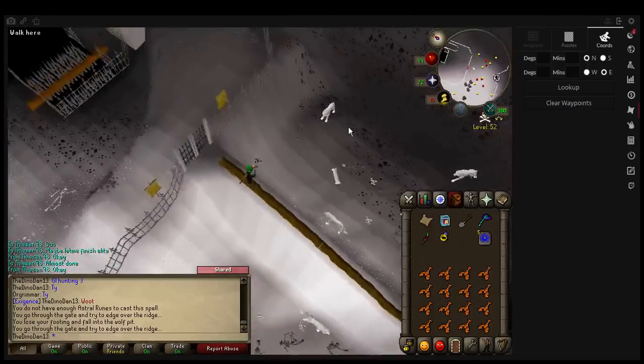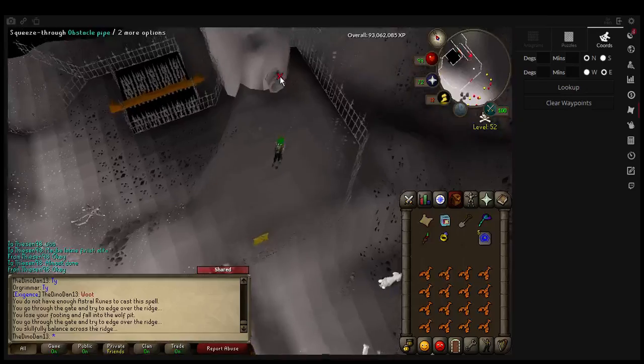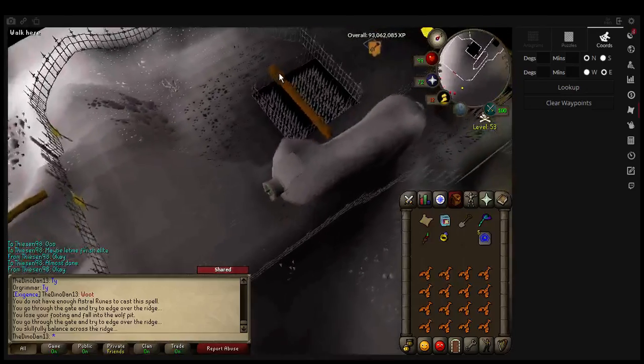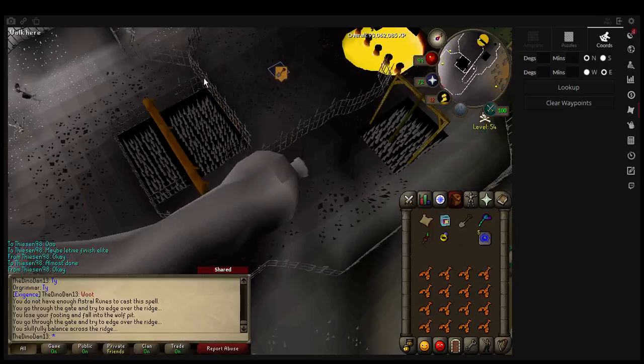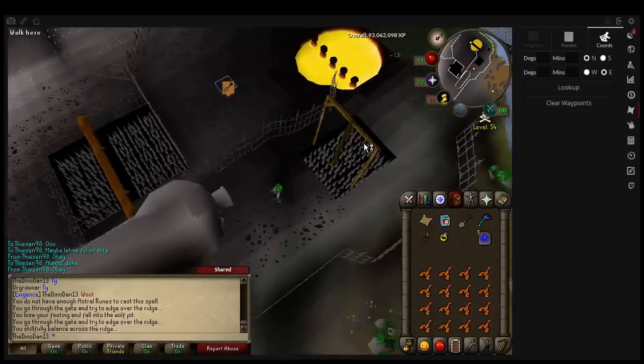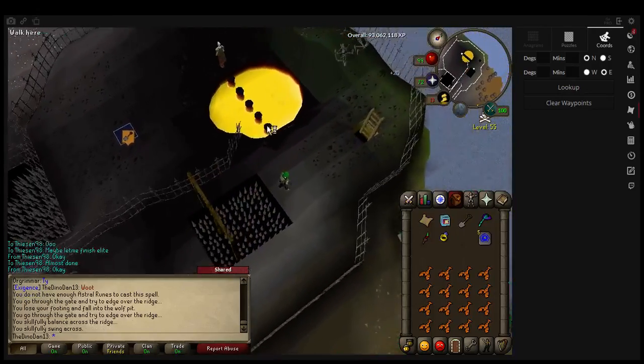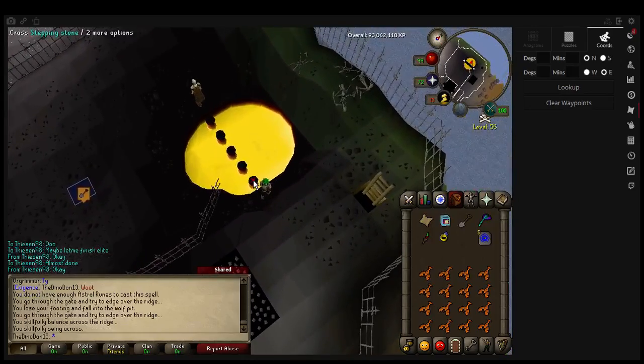Going to go through there. Attempt not to die in the process — it's bottom level 90. Make sure you stand in the exact spot or it's not going to work.